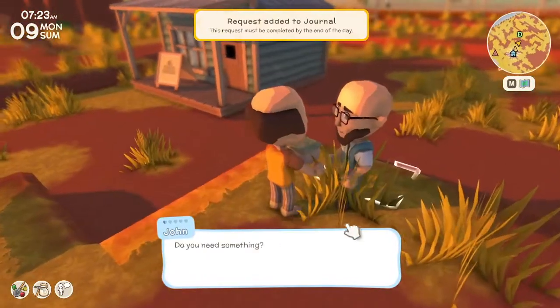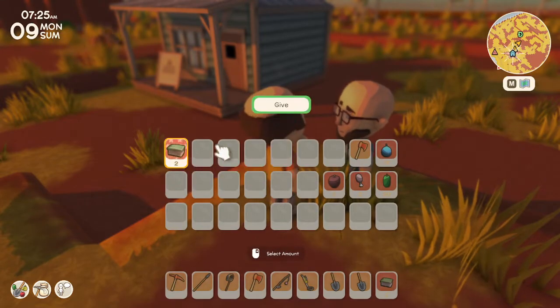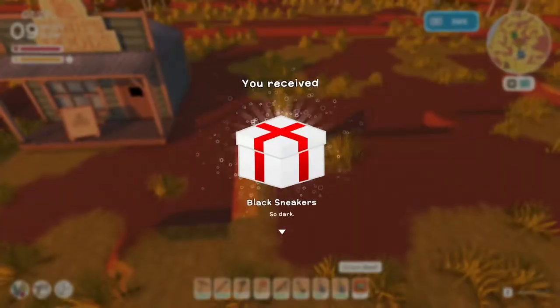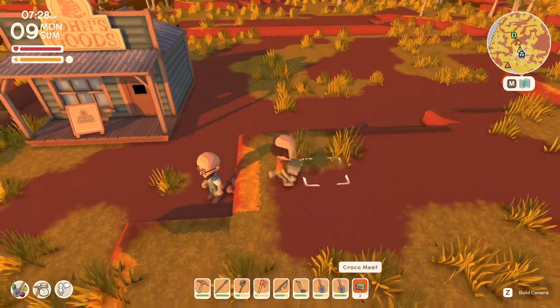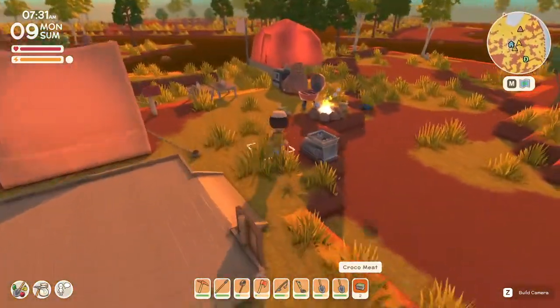He's asking for exactly what we have on us — here you go. Got some shoes from him. Nice! We had not had any shoes yet. That's super cool.